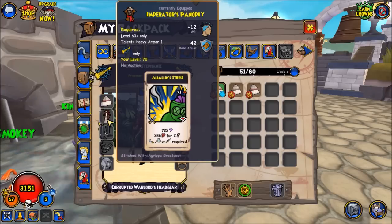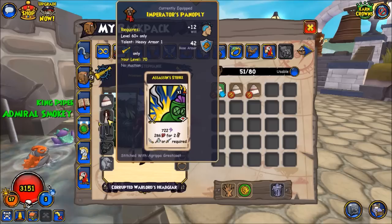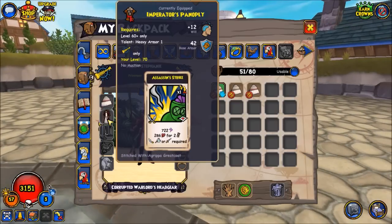For the robe, there are lots of different options. The Imperator's Panoply is the most popular choice just because privateer lacks attacks, and it's really helpful if the opponent manages to take out all of your companions for you to be able to finish the fight with an Assassin's Strike. This is also helpful if you want to support your companions in taking down a key unit early in the game.